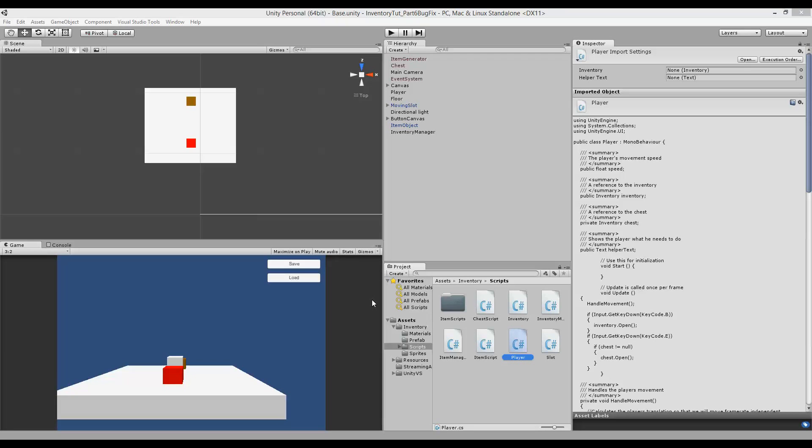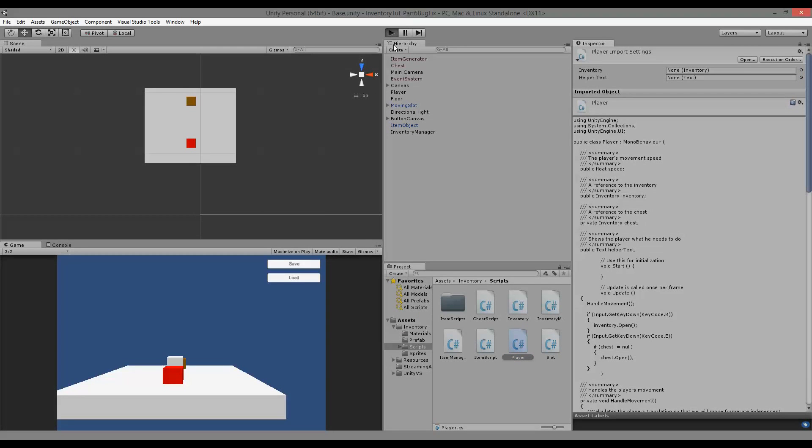I've been made aware of a couple of bugs that appeared after we updated our inventory to part 6. This part of the inventory tool is just about fixing those two bugs that I got a bug report on. The first bug has something to do with when you pick up a lot of items and store them in your chest, because when you pick up all these items and move them to the chest, there is never freed any backspace in our inventory.